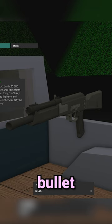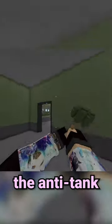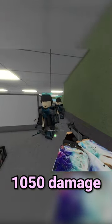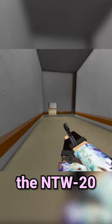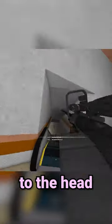If you put a 50 BMG bullet into the Saiga 12, you can do a whopping 500 damage. The anti-tank grenade known as the Bundle Charge can do 1050 damage. The NTW-20 that shoots 20mm bullets can do 1100 damage to the head.